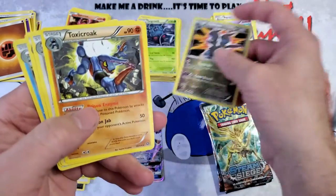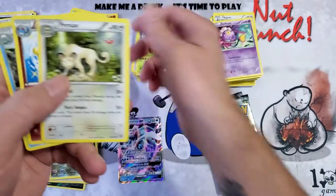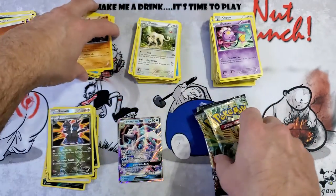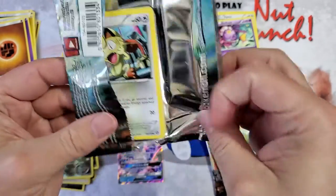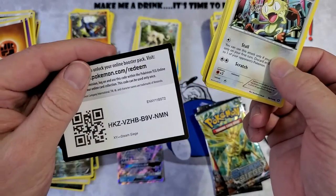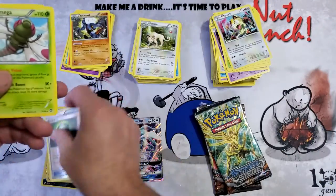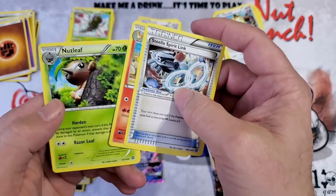Zoroark reverse with Toxicroak, Persian, Amomaola, and Dewott. Moving on. Greedy Dice reverse with Yanmega, Steelix Spirit Link, Rapidash, and Nuzleaf.